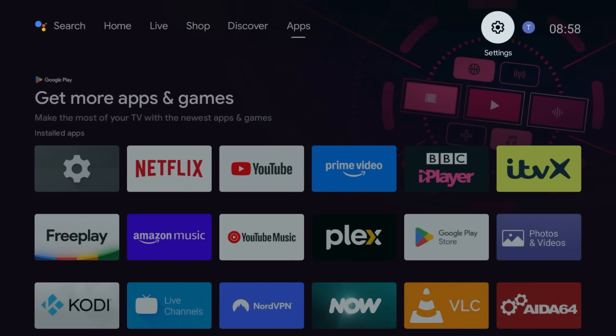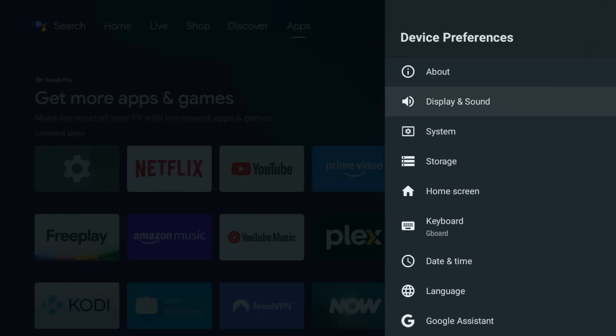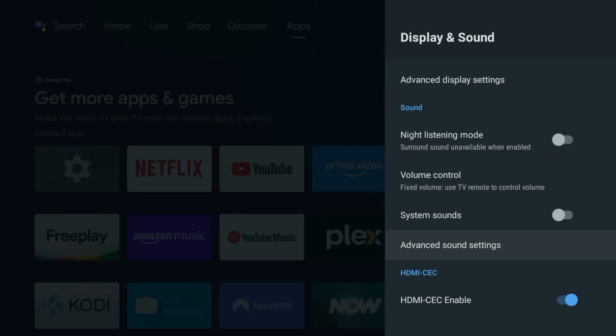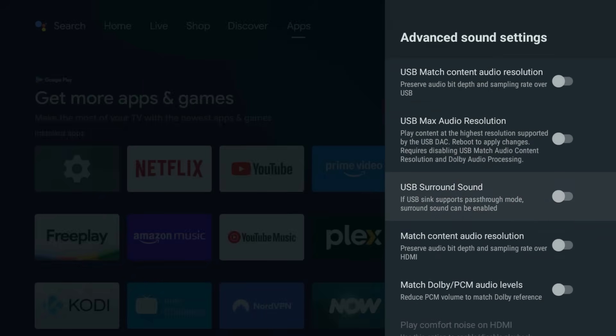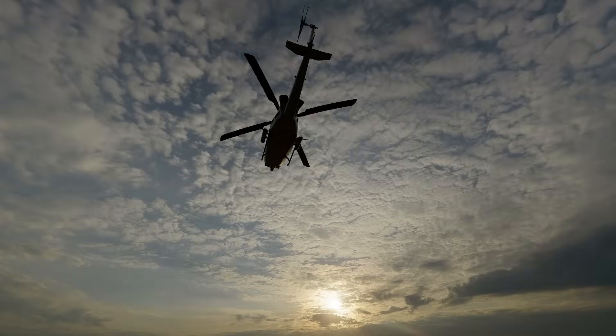And for my home theatre people, enabling audio pass-through is pure magic. That means Dolby Atmos and DTS-X head straight to your sound system without being squished by compression. Your movies won't just look cinematic — they'll sound cinematic. From the home screen, go to Settings, Device Preferences, and select Display and Sound. Scroll down to Advanced Sound Settings, then toggle the USB Surround Sound option to ON to allow your sound system to receive the uncompressed audio signal. When that helicopter flies overhead in a movie, you'll actually feel it sweeping across your room instead of just hearing a flat sound.